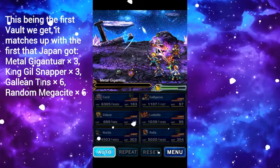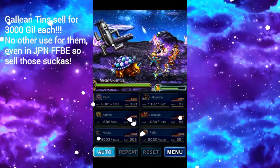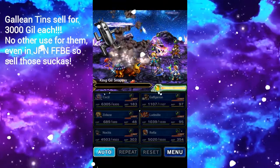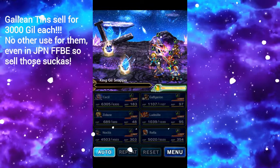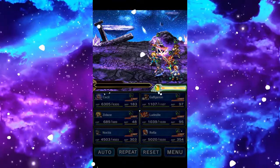Yeah, 6 different Magisites, 3 Gigantoars, 3 King Gillsnappers, and the coins that sell for 3 grand each — and you end up with 6 of those. For 5 energy, this is a really nice Christmas gift.